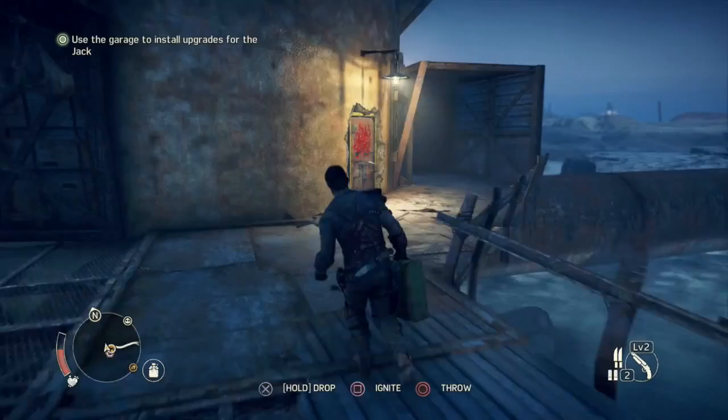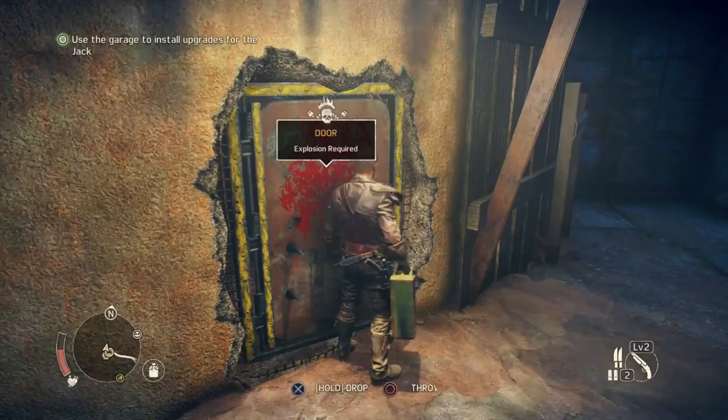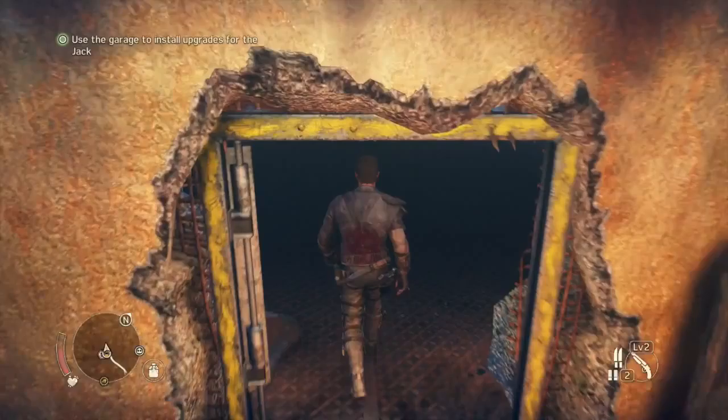I'm just inside the Gasworks, which is a boss, top dog type place. So I'm just going to fight my way through to where the boss guy is — the top dog — and then have a go at him.